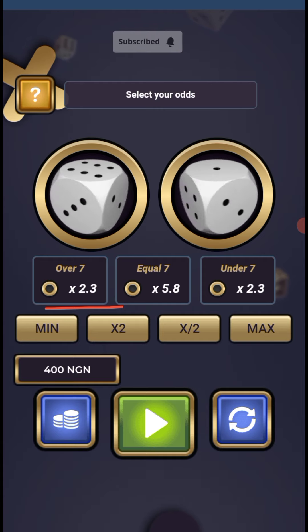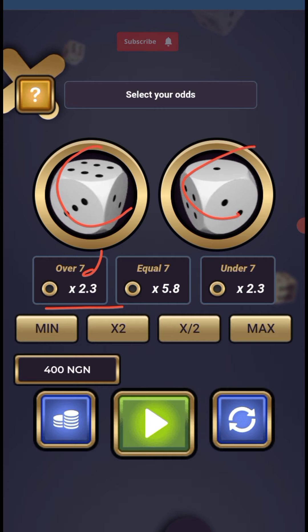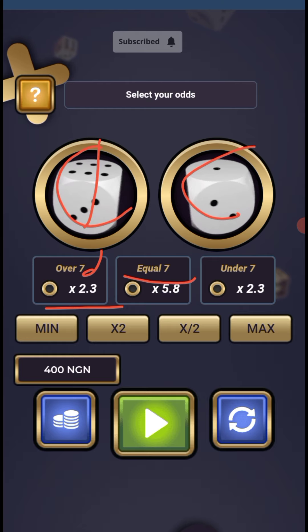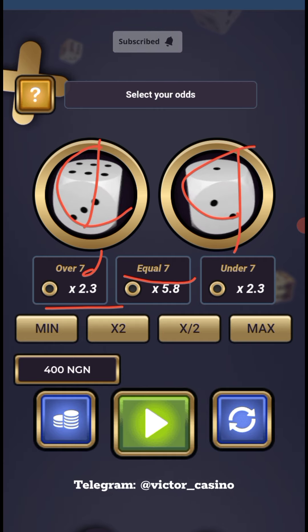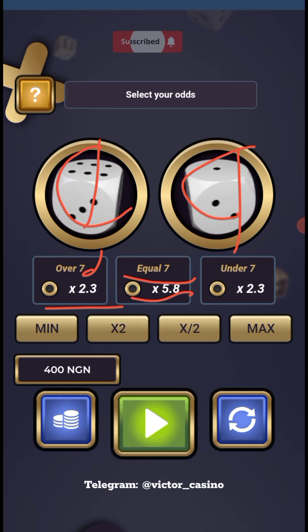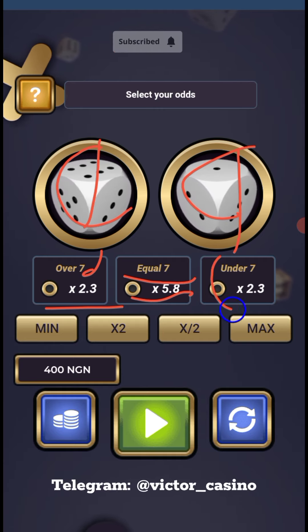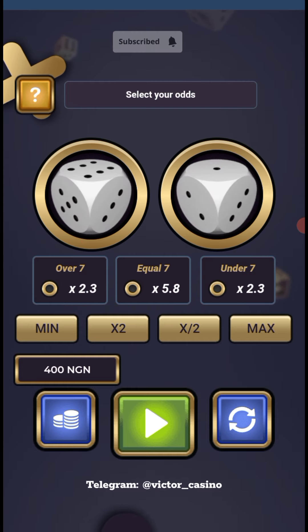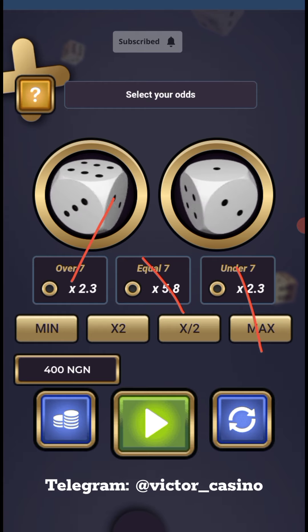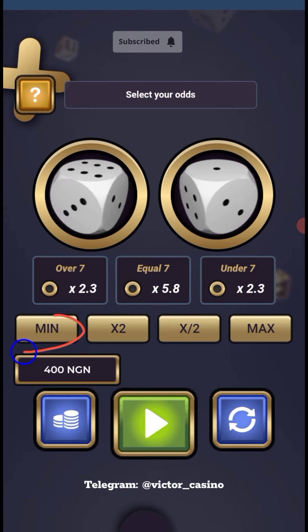We have 'over' which is 2.3x, meaning if the total of the two dice is over seven, that's an over result. Same thing applies here — if the total is under seven, for example five plus one equals six, that's under seven. So it can be either over, equal, or under. That is it.